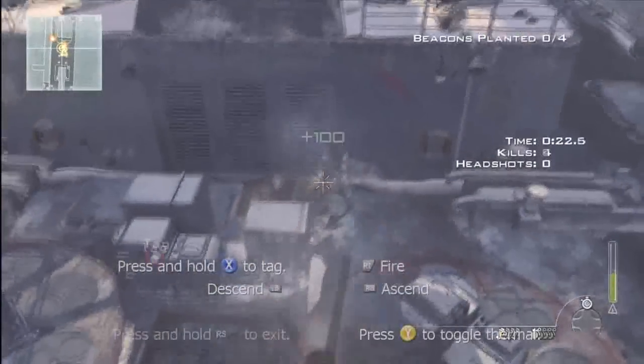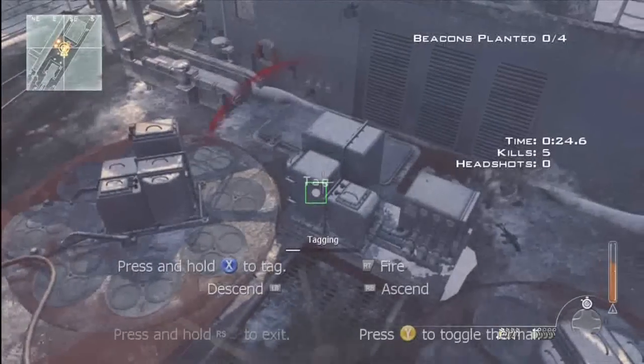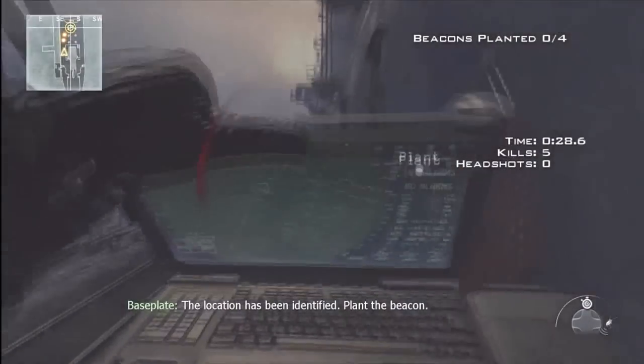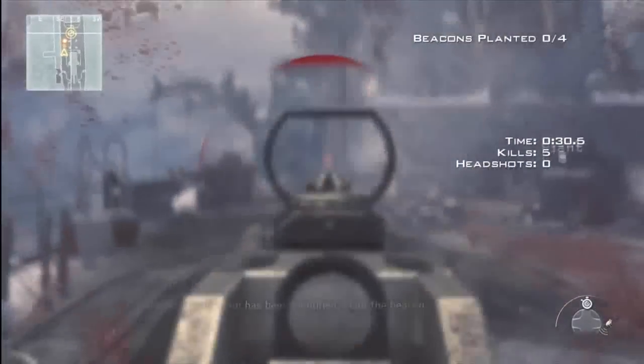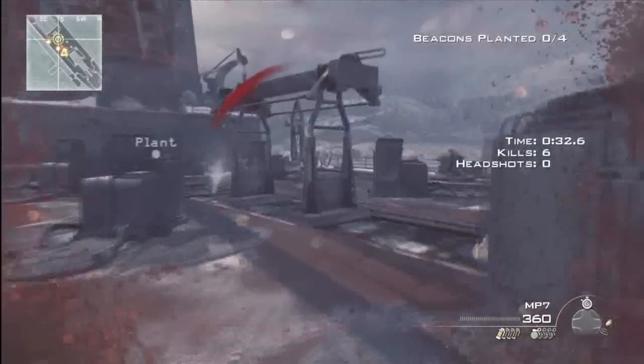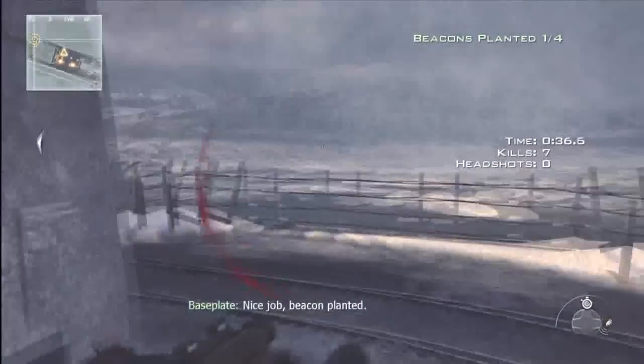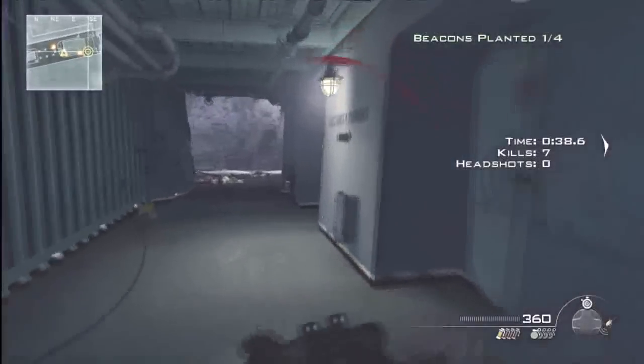When you're in the helicopter, you want to go to these tag things really quick. Something I didn't know but that is possible — you can actually fire the gun while you're marking the locations.